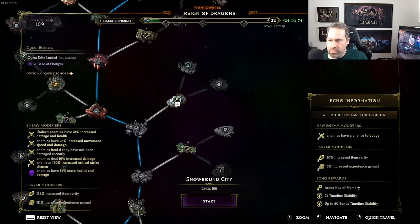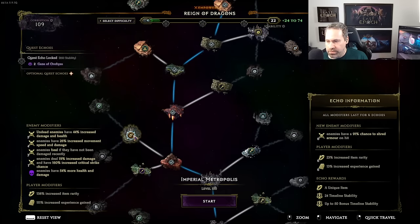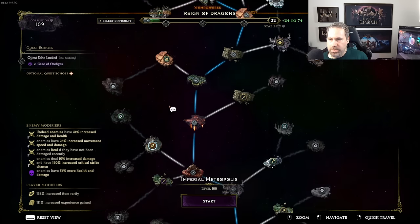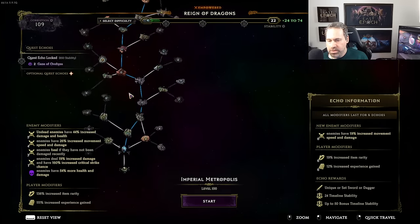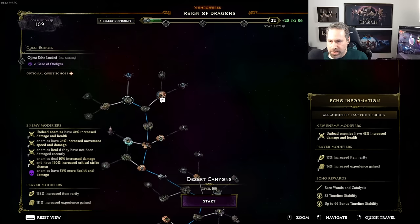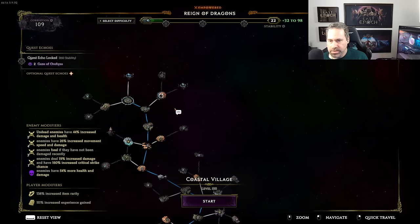Each echo has different things going on. This one over here has an enemy modifier for chance to shred armor, with item rarity and XP for six echoes — how long it lasts depends on how difficult the enemy modifier is considered. This one gives a unique item as the echo reward, plus stability. Stability actually goes up the farther away you get from the start point — so this one is 28 and 58, that one's 32 and 66, and so on.